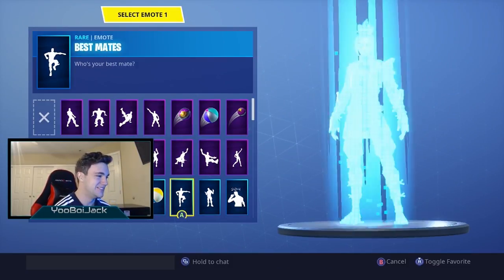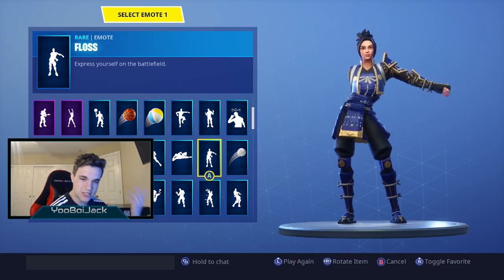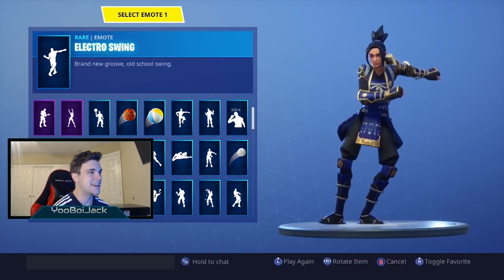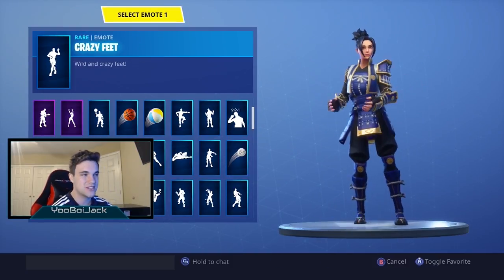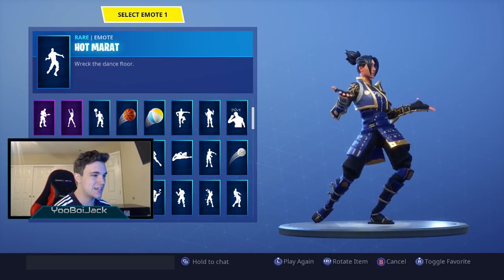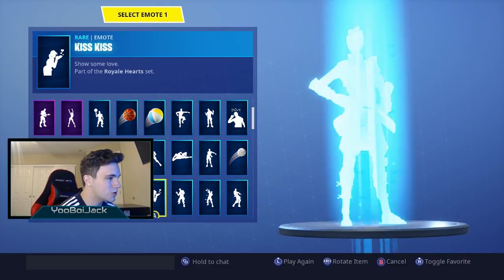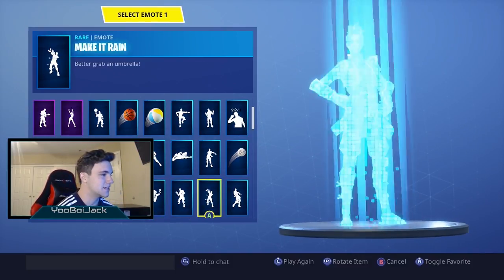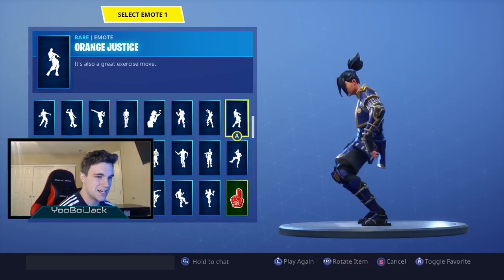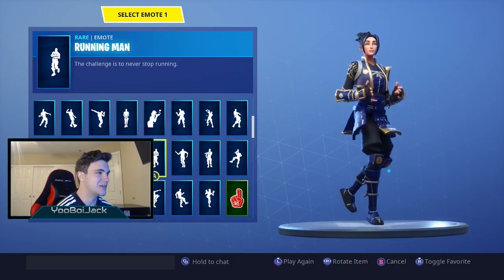Best Mates, Busy, Floss — everyone is always hyped over the Floss. I like Fancy Feet, I think that's interesting, and I like Electric Swing recently. Of course we got the Dab, Crazy Feet, Chicken — this was the free emote that came into the shop, if you didn't get it you're taking L's. Infinite Dab of course, the Kiss Kiss emotes, Orange Justice — the most rare and famous dance in Fortnite.